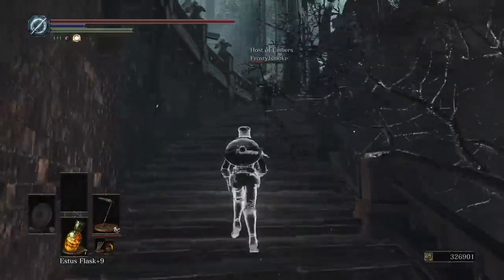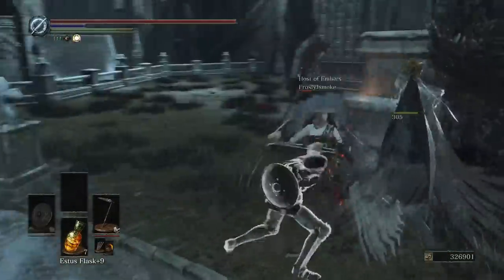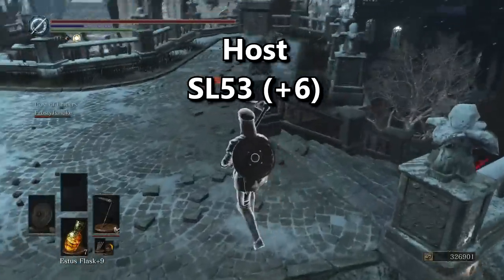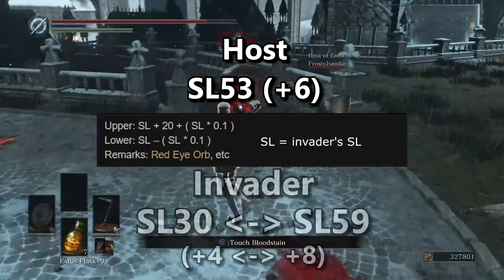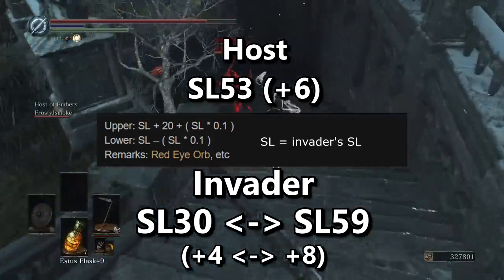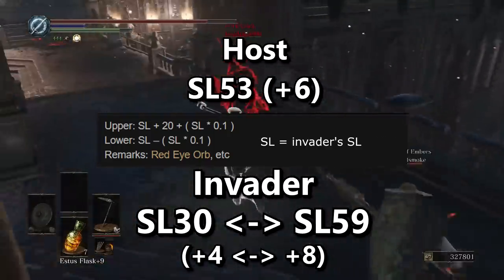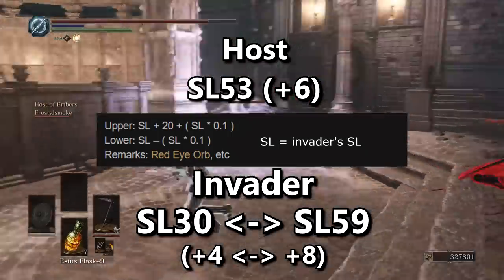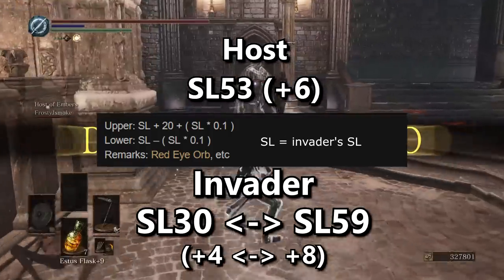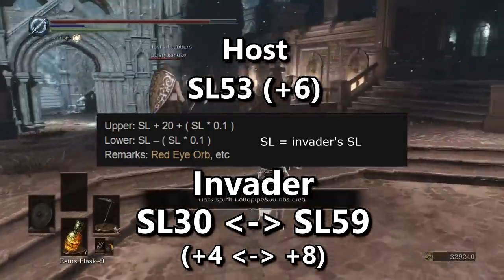But the more insidious calculations lie in invasions themselves. Say an invader wants to invade that same host who is level 53 with plus 6 weapons. The highest level that invader could be is level 59, and the lowest is level 30. Invaders have a much higher chance of finding a host who is a higher level than they are. Whether or not this is fair ultimately comes down to what either side brings to the invasion and their skills, but the difference is still there.